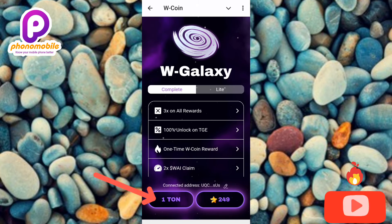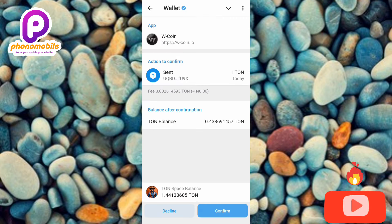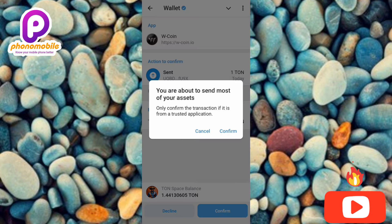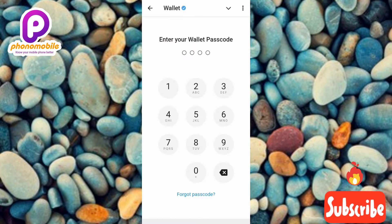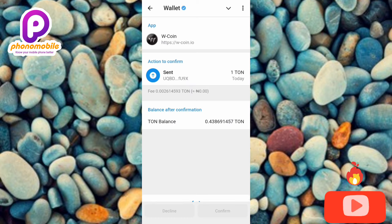I'll tap on Complete and then tap on the 1 TON option. I can see it's loading and opening my Telegram wallet — the amount shown is 1 TON. I'll tap Confirm. It says: 'You're about to send most of your assets — only confirm the transaction if it is from a trusted application.' I tap Confirm, then enter my wallet passcode to confirm I'm the owner.